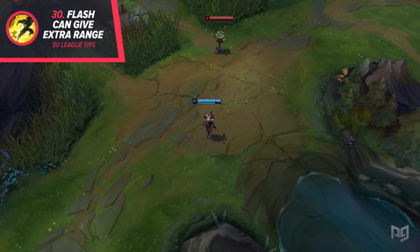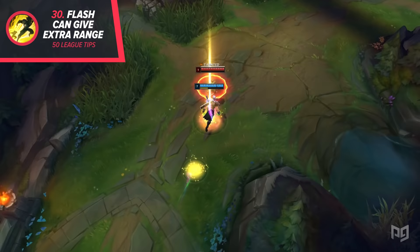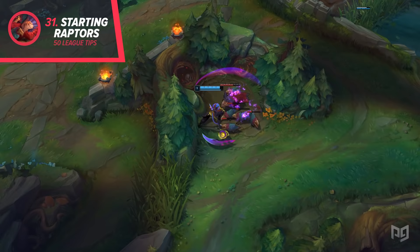30. You can flash at the end of some abilities to give them some extra range. For example, Camille and Chen can flash during their stun and taunt animations. This is a great way to start off a fight or get a crucial pick, so practice, practice, and practice. 31. Some junglers can start Raptors and barely take any damage, like Amumu and Kha'Zix. You can even start the enemy Raptors if they aren't watching, giving you a huge advantage early on.